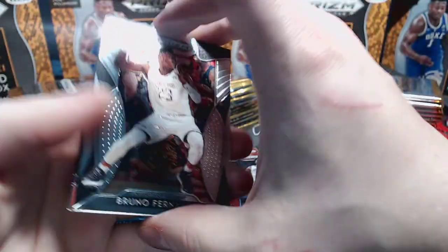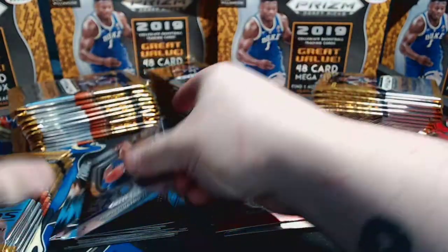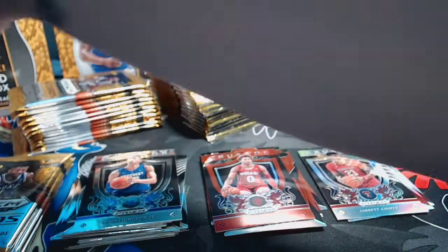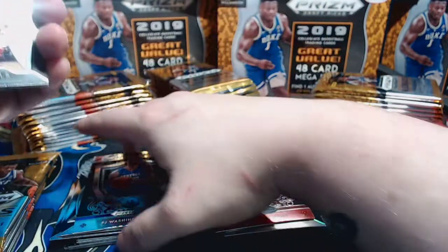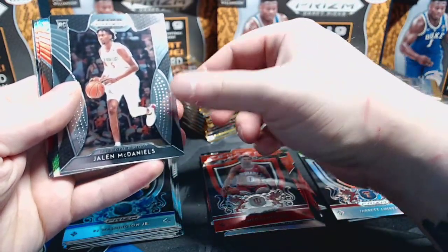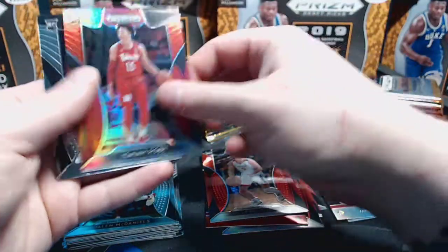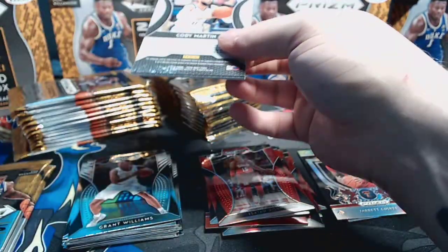Bruno Fernando base, Romeo Langford red, silver crusade, Jarrett Culver, and PJ Washington regular crusade. I've noticed these packs don't like to open as consistently as some other packs. I see so many cards and I'm such a nerd with sports cards that I notice little things like that - collation as well. Really good collation in this product, I don't see a lot of runs of players back to back. Kyle Guy red, Isaiah Roby red, and Grant Williams. It's a 100-card base set - the crusades and All-Americans are part of the base set, not inserts.